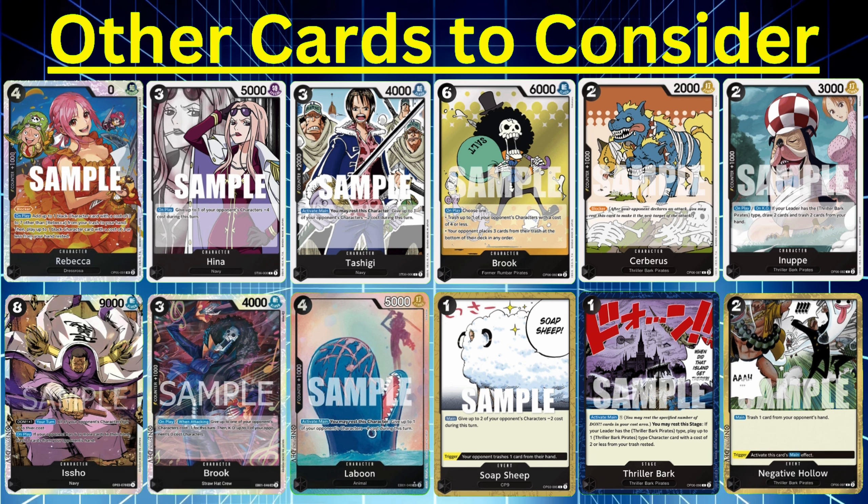They might be going to play a Sanji or another Yamato — they only attach one to Queen. X-Drake comes out, another small blocker. I think they're rearranging their deck. I probably could have gone for game right away instead of throwing Borsalino out there. But instead I'll just chop them down little by little.